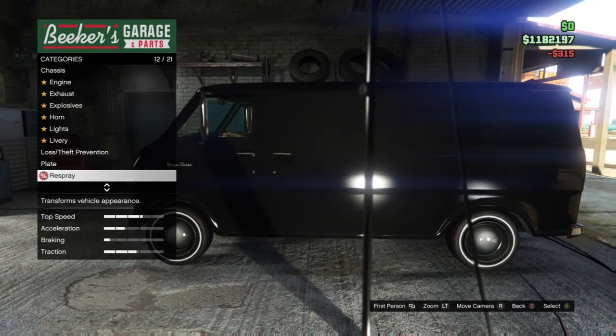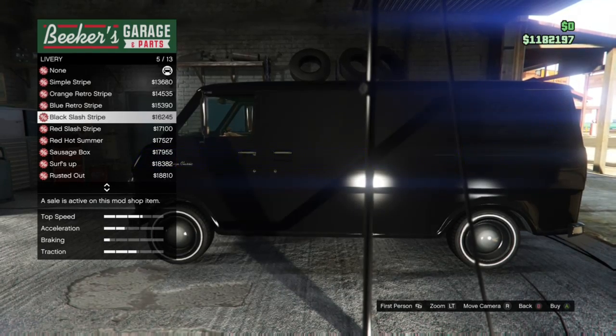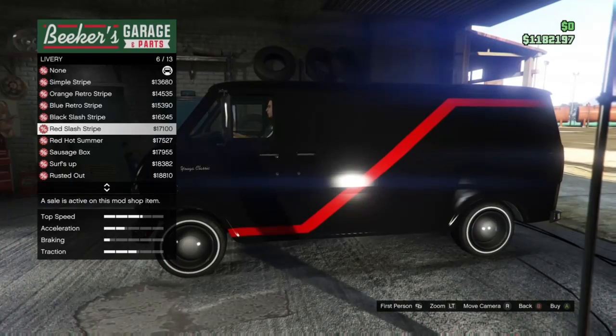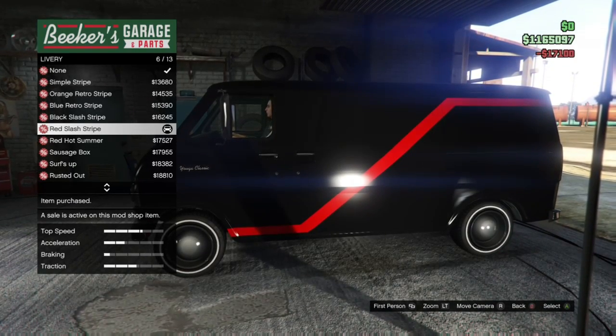Go to livery and in here you're going to find an amazing livery which is just like the A-Team van — the red slash stripe. You want to buy that.